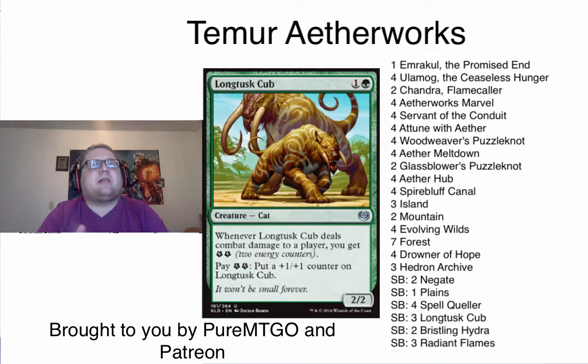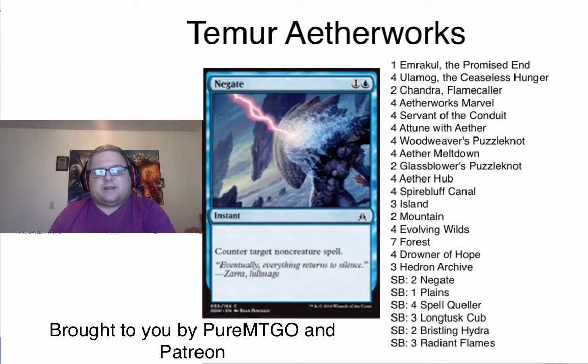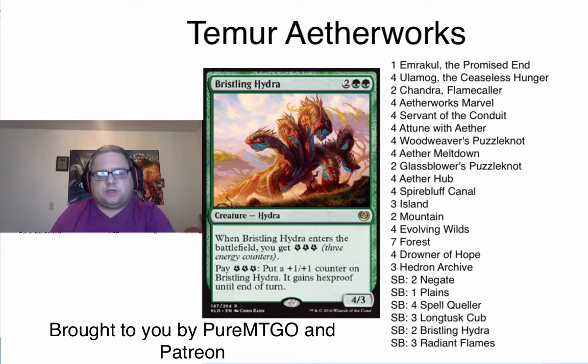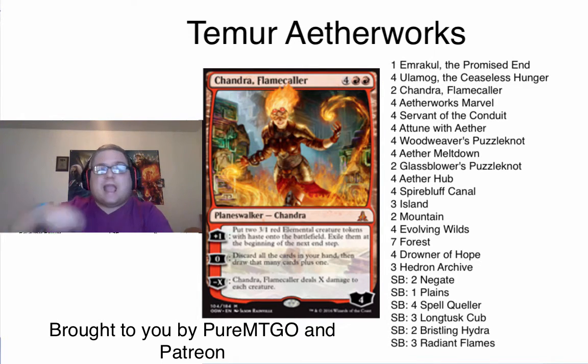Not only are you a different deck in form — you have creatures that they should be killing — but your strategy is different too. You're this beat-down deck that has an insane long game with things like Drowner of Hope and Chandra. Spell Queller really gives you a way to stop Gideon that you wouldn't have outside of Negates. And these three creatures — Long Tusk Cubs, Bristling Hydras, and Spell Quellers — mean there are so many people that think all they need is Ceremonious Rejection, but these cards and Chandra represent a clock that Ceremonious Rejection doesn't touch.